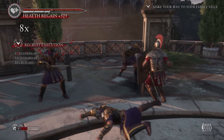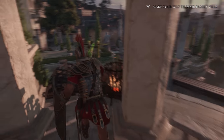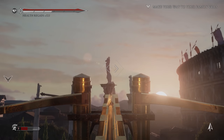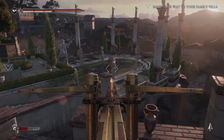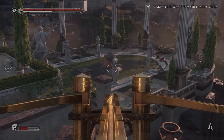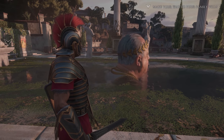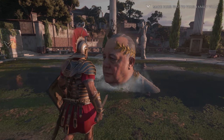The easter egg we're here for today trumps both of those in the WTF stakes. During Chapter 7, you'll come to an area with a small pond. Dispatch all the guards, then head up to the giant crossbow and shoot the statues as indicated. If done correctly, this will happen — it's so exciting! So this is the head of the Roman Emperor Nero. Unfortunately, you can't interact with the head in any way, and if you get too close, it will sink back into the pond.